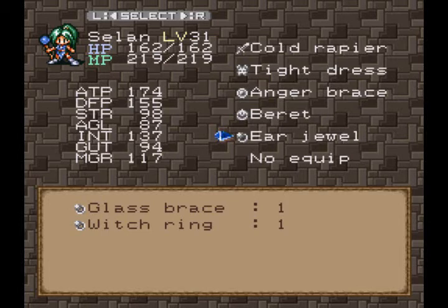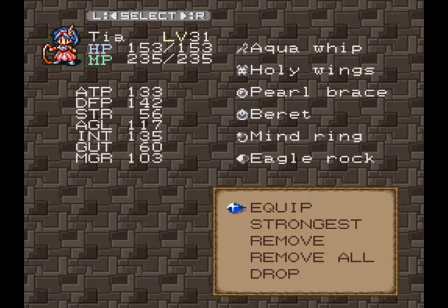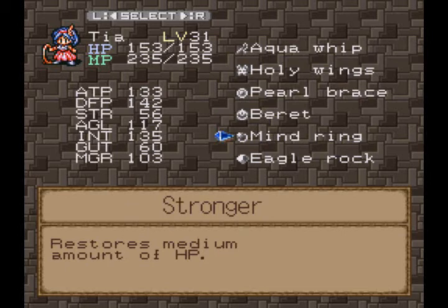It's in this tower. For Tia, I gave her the holy wings and the beret — I'm going to need that for her as well for the boss fights. And I got her a very important ring, the Mine Ring. It has a stronger IP ability. We're not going to get that spell for a long time, so it's good for now.